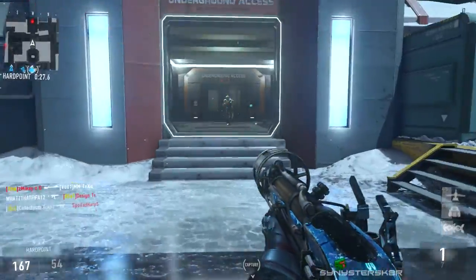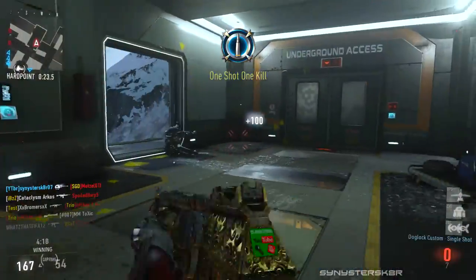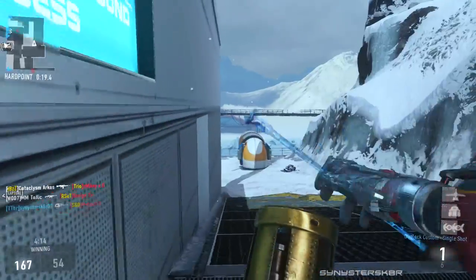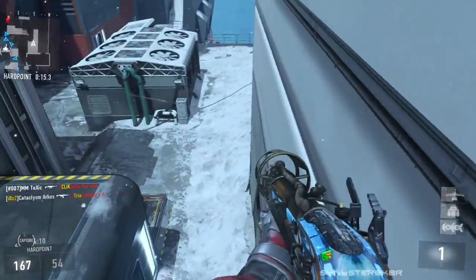With Overkill you're using nine points, so you have three points left — I like to use those on streaks. That's what I recommend for your class setup with the Blunderbuss, because like I said: sneaky, then attack. That's how you should use this weapon.